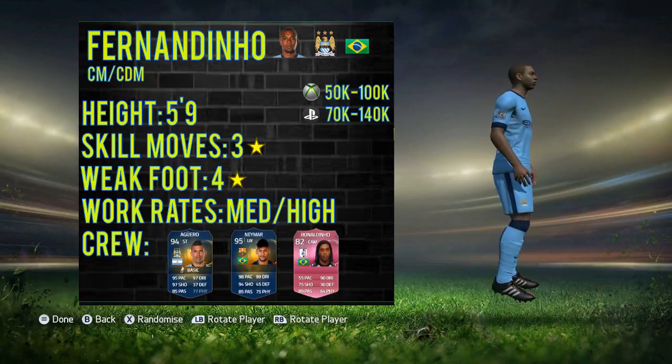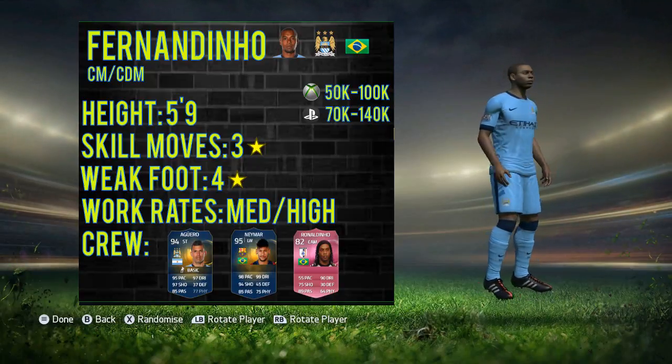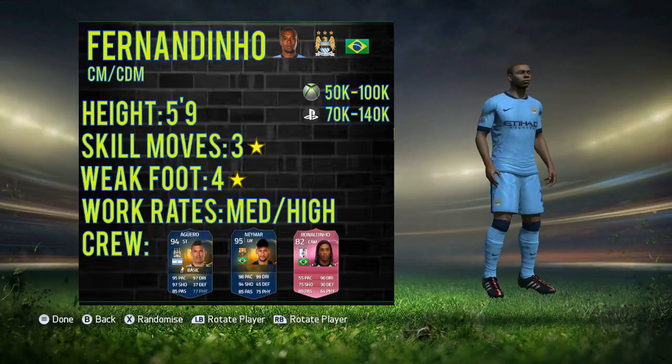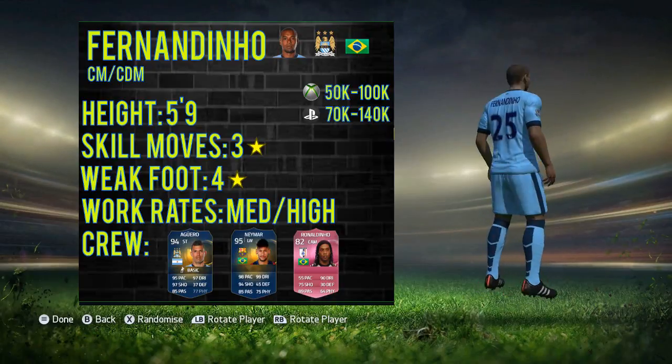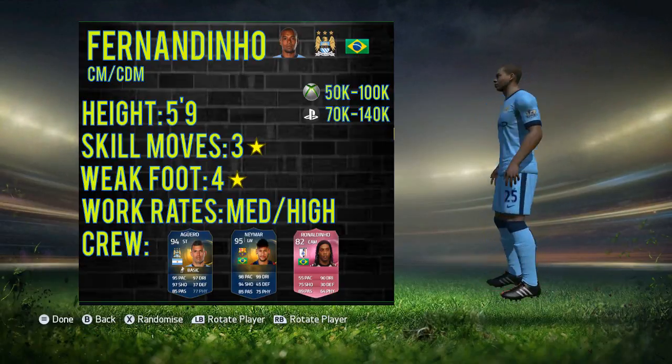Getting into his information: he stands at five foot nine, three-star skill moves and four-star weak foot. That medium-high work rate is absolutely perfect for a defensive-minded centre mid. His chemistry links include the likes of Agüero — his Manchester City teammate — Neymar as a Brazilian colleague, and Ronaldinho as another potential Brazilian link.